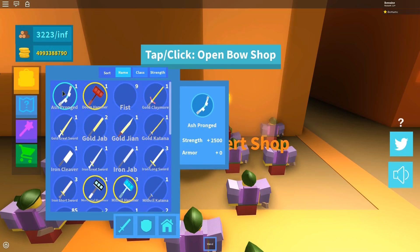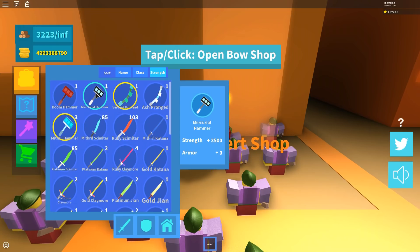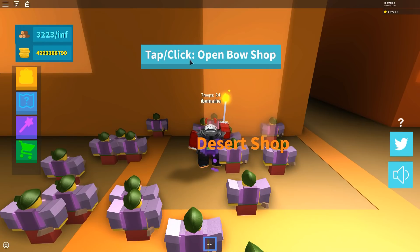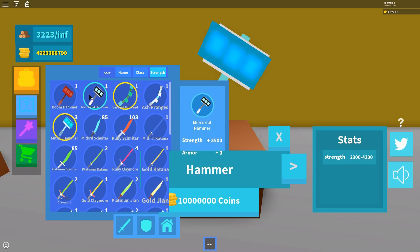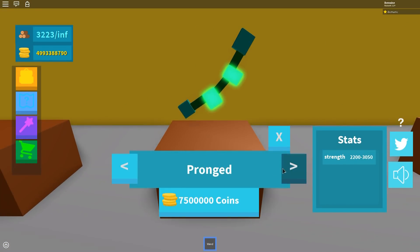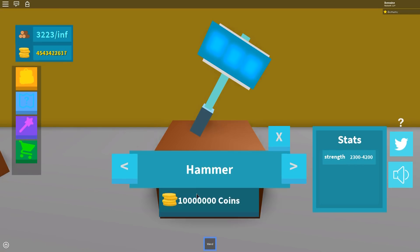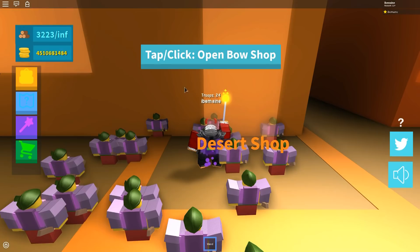Let's check the damage: the doom hammer is doing 4,200 damage, murky does 3,500. Doom is actually the best kind in the game — the new doom hammer is crazy strong. We got doom and murky is pretty good too, but we need more doom hammers. Let's farm for three doom hammers at least. I think the bow guys might be able to use the doom hammer but I'm not sure.